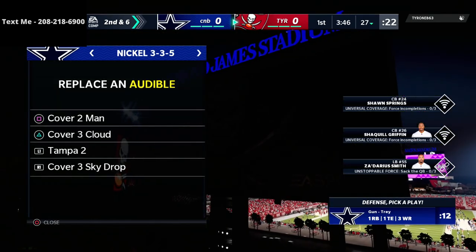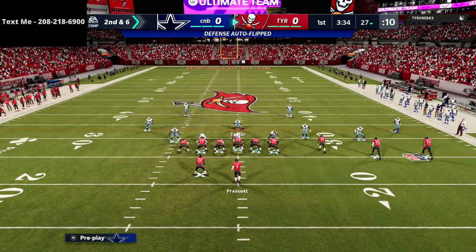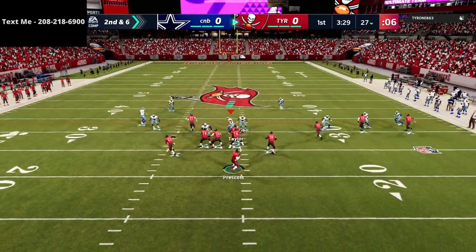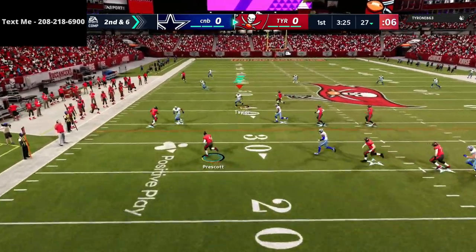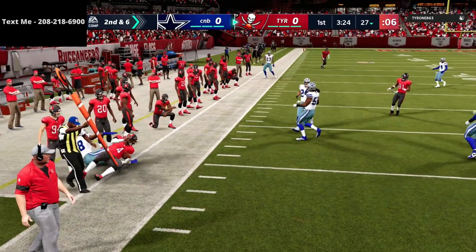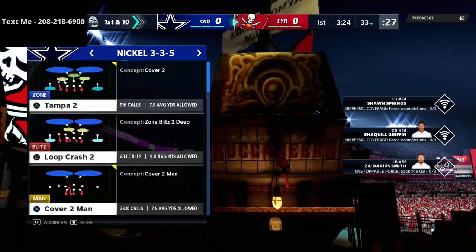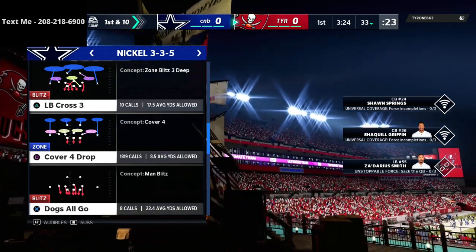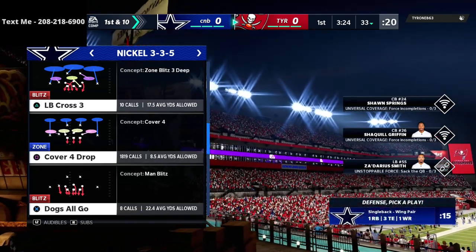In this video, we are running our nickel 3-3-5 wide defense guide. If you want to get that, you can find it in the description. On offense, we're going to be running the New England trips tight end, which I believe is one of the best, if not the best, offenses in the entire game. You can get the full guides for both in the description down below. We're going to start off here on defense, which is awesome.